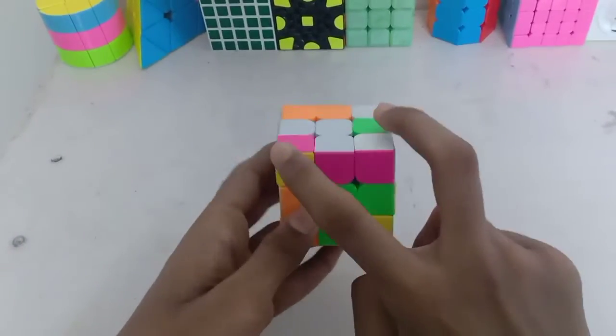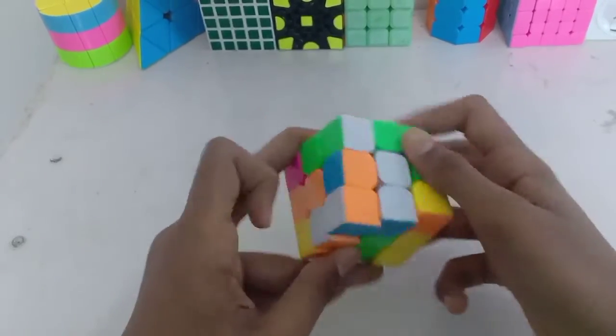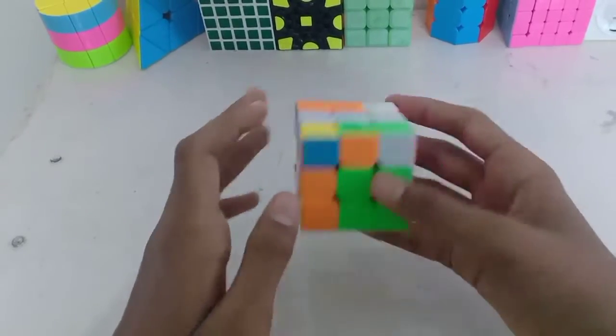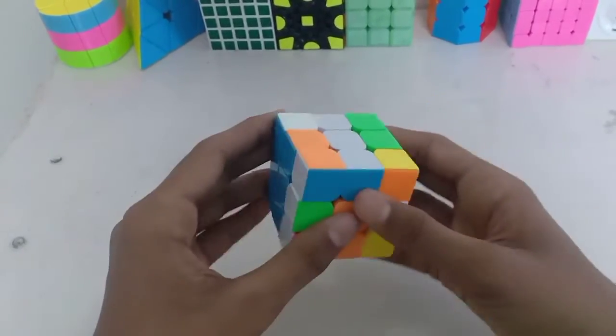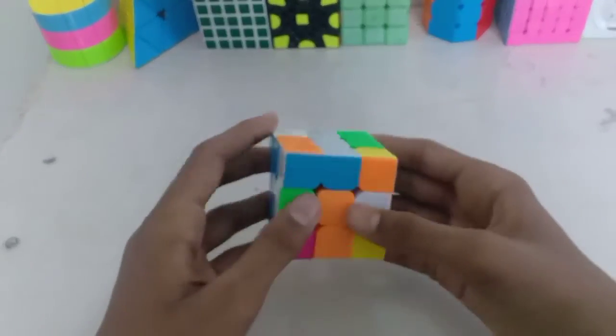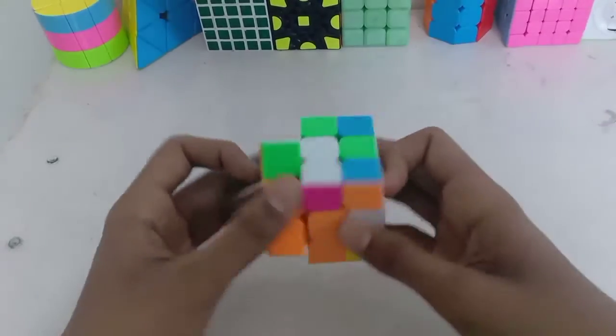Next he solved these two F2L pairs and then strictly goes into it. He was searching for his next F2L pair, did a re-grip, and solved these two. One was already in place, so he solved this one pretty standardly and inserted it.